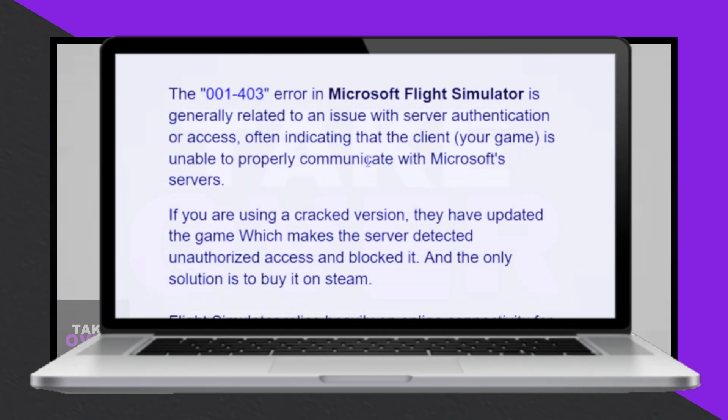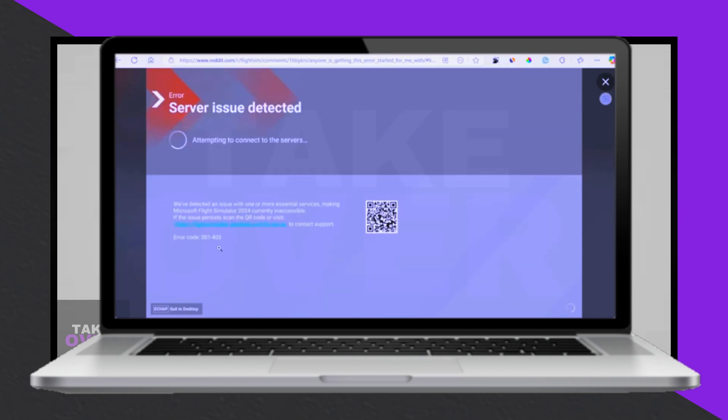The standard version of Microsoft Flight Simulator on Steam costs $69.99, with more advanced editions available at higher prices.